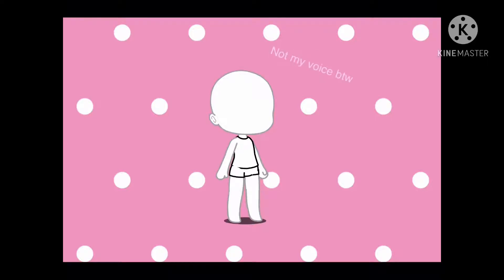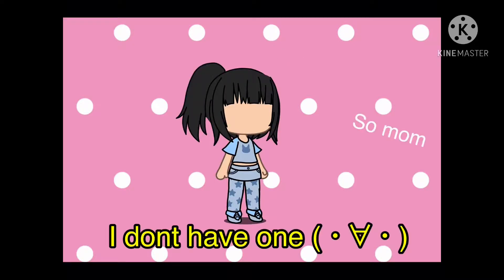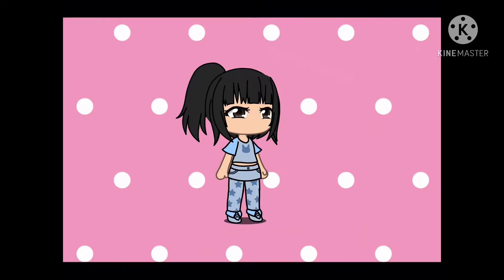Make a blank OC. The skin tone has to be your skin tone in real life. The outfit you have to make is similar to the one you are wearing right now. The hair has to be similar to your sister's, but if you don't have a sister then your mum's. The face has to be basically your face in real life. The eye colour can be your favourite colour. The species has to be your spirit animal, or you can keep it as a human.